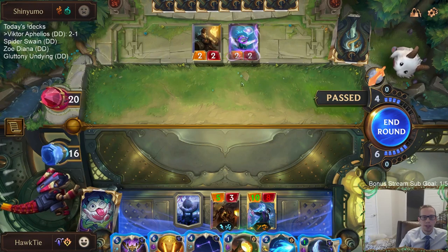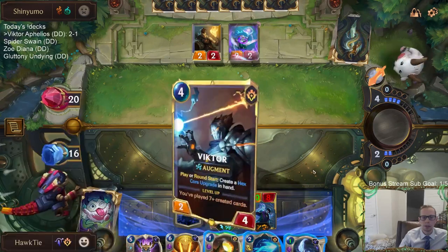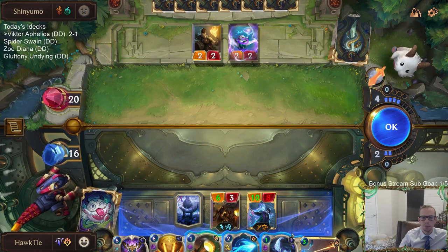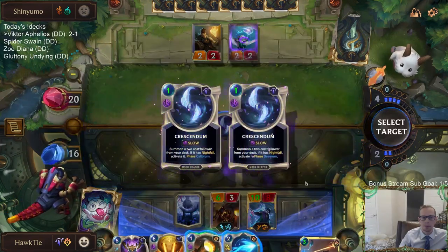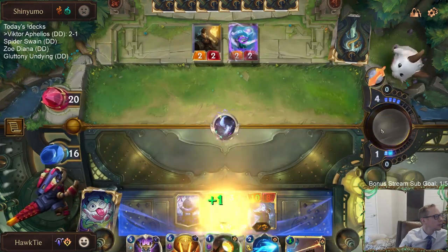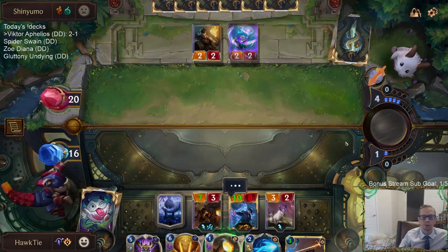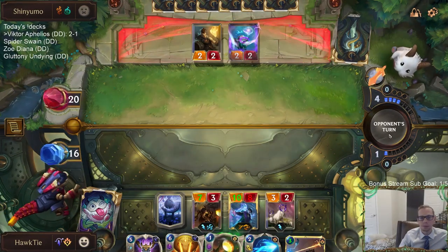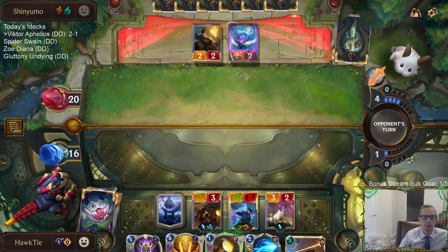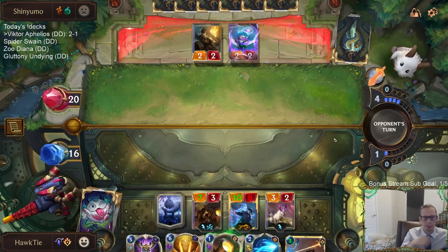Yeah, they're just passing. Oh yeah, because they don't even have the mana for Pack Your Bags anyway. Victor leveled up! I should have just played this first - because of course we want to get Moon Weapons out of our hands so we create more Moon Weapons. I'd rather have the one extra mana for next turn than the Ignition.